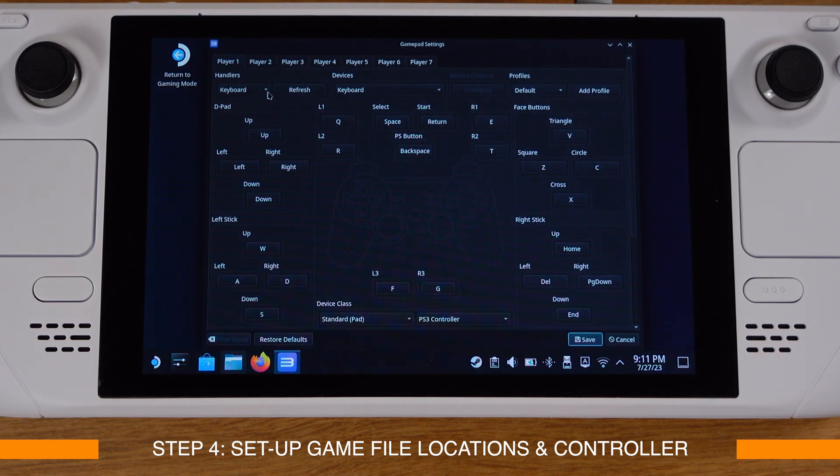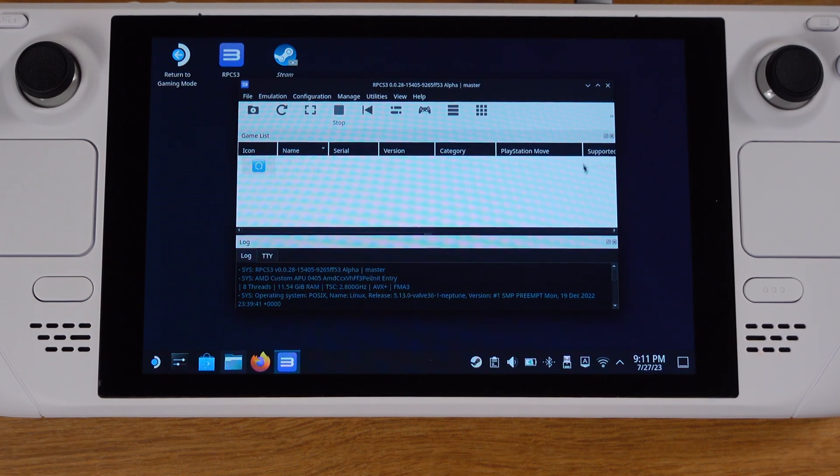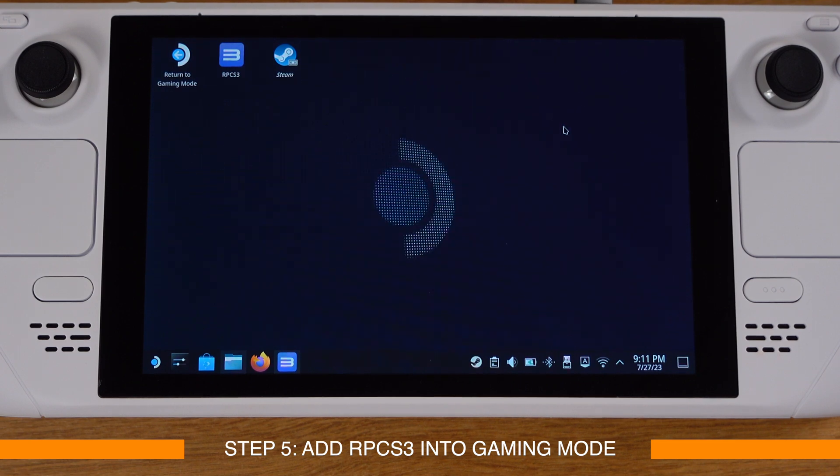From the top go to Configuration and select Pads. Under Player 1, make sure you change the input from Keyboard to SDL. Under Device it will show as 'Steam Virtual Gamepad'. Then click Save. That's all for the controller setup.